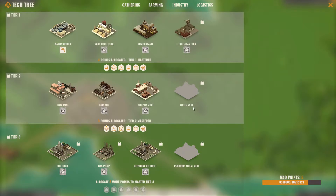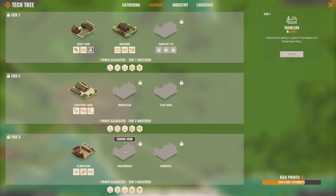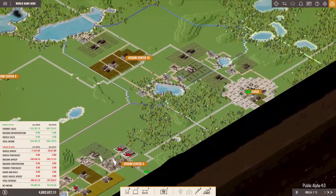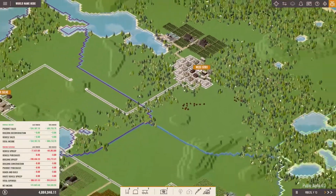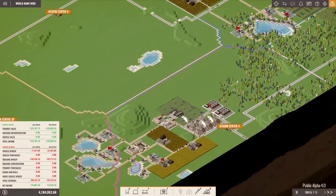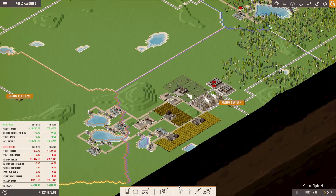Let's take a look at the tech tree. We have five points in gathering. At the moment we don't need anything from here. Looking at farming, we have unlocked the plantation and there's only one point left. We are now done — we did not choose the farming specialization and we are already done with all the research available here. We still have two points left, and we did a lot: some orchards, more orchards, crop fields and livestock. So we made lots of money through farming.